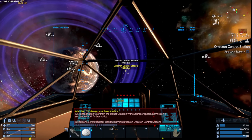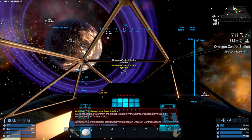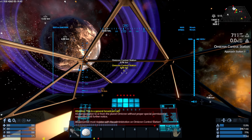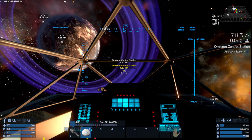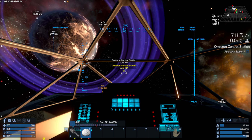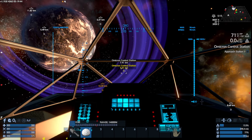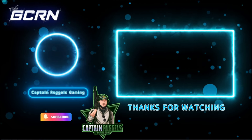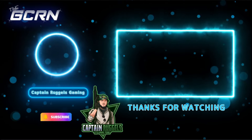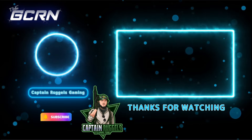Omicron control station — here we go. That is the end of the tutorial for the vanilla version. Coming soon will be the tutorial for Reforged Eden. Thank you for watching and we'll see you next time.